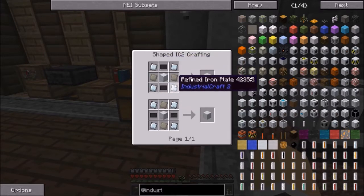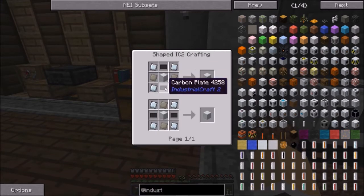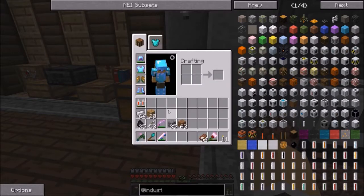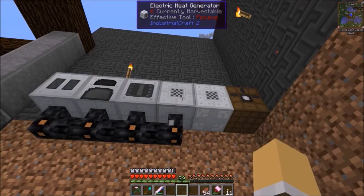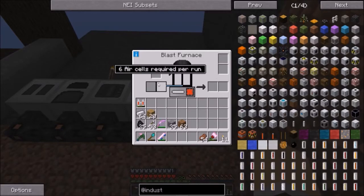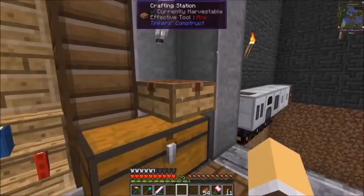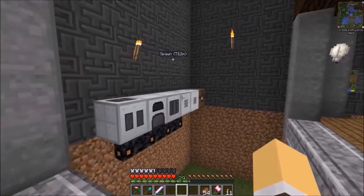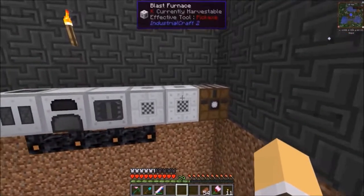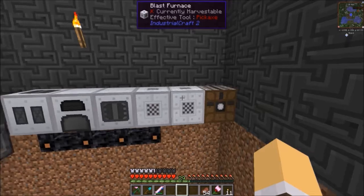Advanced alloy — I have everything to get that. I'm down here; we'll just work from down here. I have a heat generator which I haven't used yet to power the blast furnace, which I have not used yet. I have the mixed metal, and I was making the compressed air cells — it says it needs air cells to run the blast furnace, six air cells required. I haven't done a run in it.